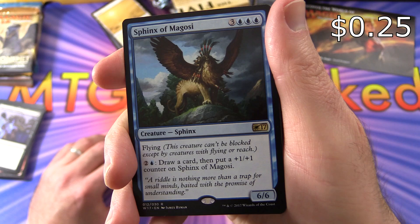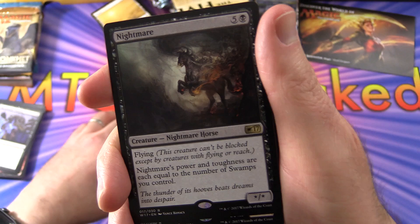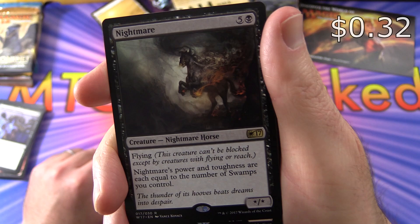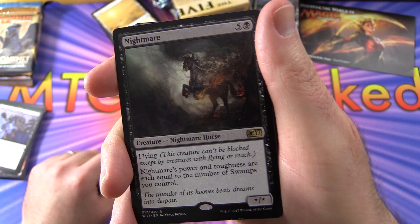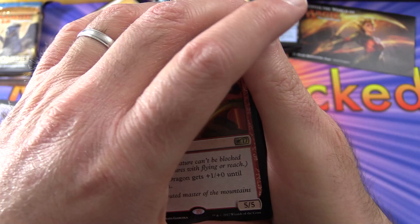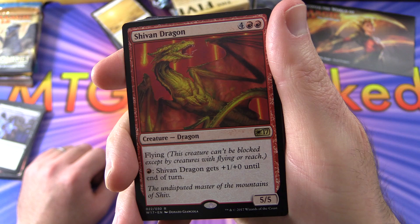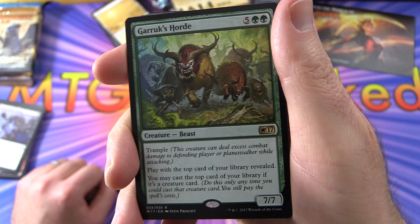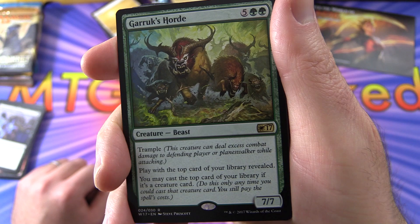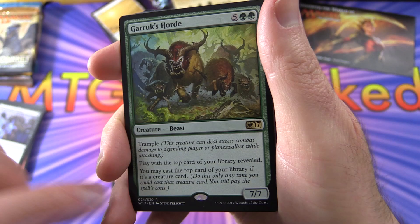Next is Sphinx of Magosi — a 6/6 creature Sphinx for 6 mana with flying. Pay two and a blue to draw a card and put a +1/+1 counter on it. We're probably getting a rare in each color. Nightmare is a creature with flying — its power and toughness are each equal to the number of Swamps you control, so it gets more powerful the more lands you have. Shivan Dragon is a classic 5/5 for 6 with flying — pay a red mana to give it +1/+0 until end of turn. Finally, Garruk's Horde is a 7/7 for 7 with trample, and lets you play creature cards off the top of your library.